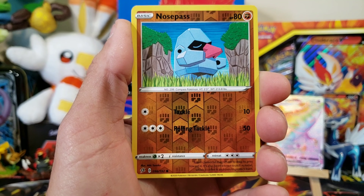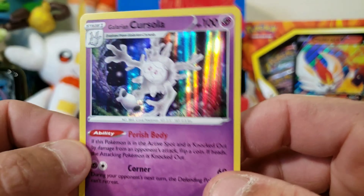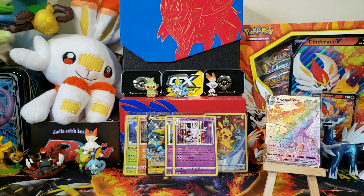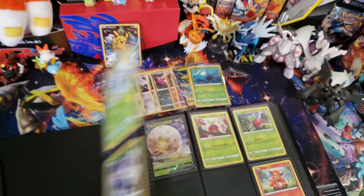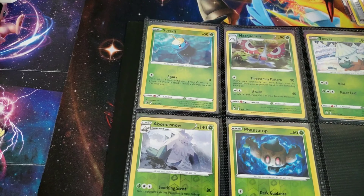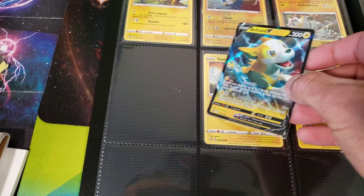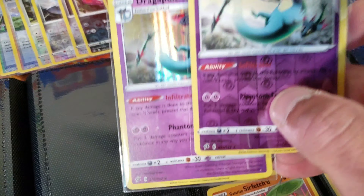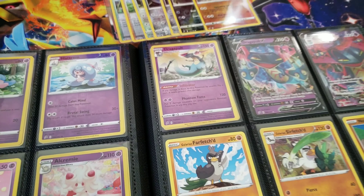Alright guys, we are on our last pack. Smash that like for some last pack luck. Also be on the lookout Friday — I have a pack battle with none other than Dank Valor. We've done a few pack battles in the past — he's won one, I've won one. So this next battle is going to be a tiebreaker, you don't want to miss it. We're doing 18 packs of Rebel Clash out of a booster box. Our last reverse is a Nosepass and our last rare is going to be a Holo Cursola. Not bad — so we got another Holo.